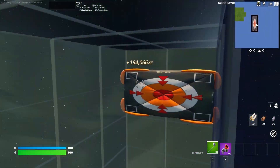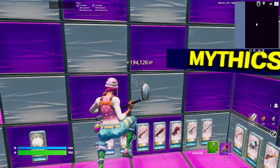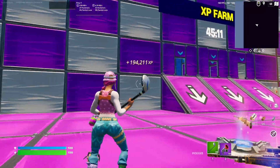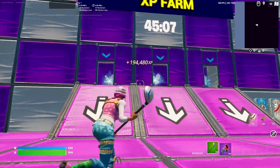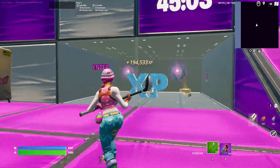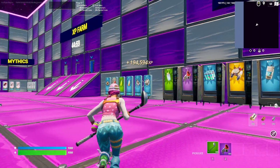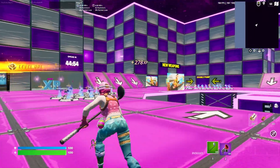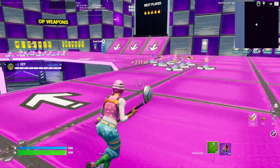That's not all — there's another part to this XP boost that can help you out a lot. Find the exit button up in the sky and exit — it'll take you back to this section. Before entering the next best part, I want to show you that after about 45 minutes these things open up: you get more XP, power-ups, and an XP farm. So be patient and wait that 45-minute period.